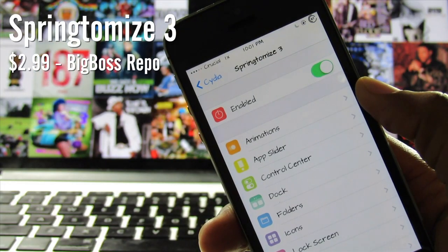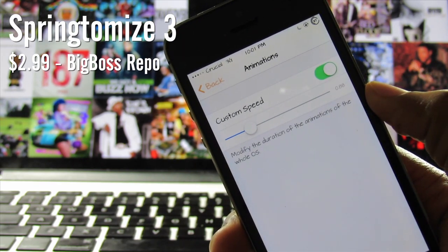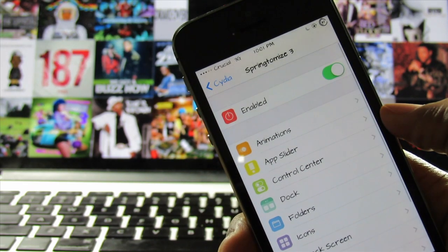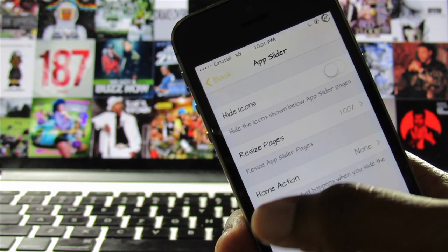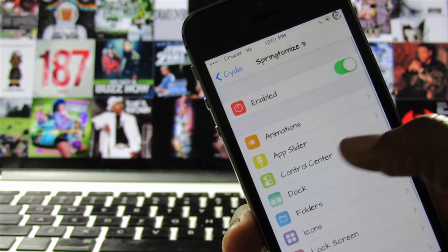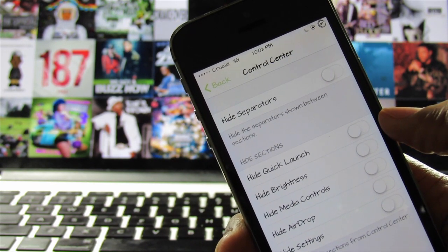Number 8 on this list is Springtomize 3. Springtomize 3 is basically a large collection of Cydia tweaks all in one place. Nearly everything on your device from the status bar to the dock can be customized with this tweak. There's a brief description of every action inside the preferences and settings if you want to check that out. You can find Springtomize 3 on the Big Boss Repo for $2.99.